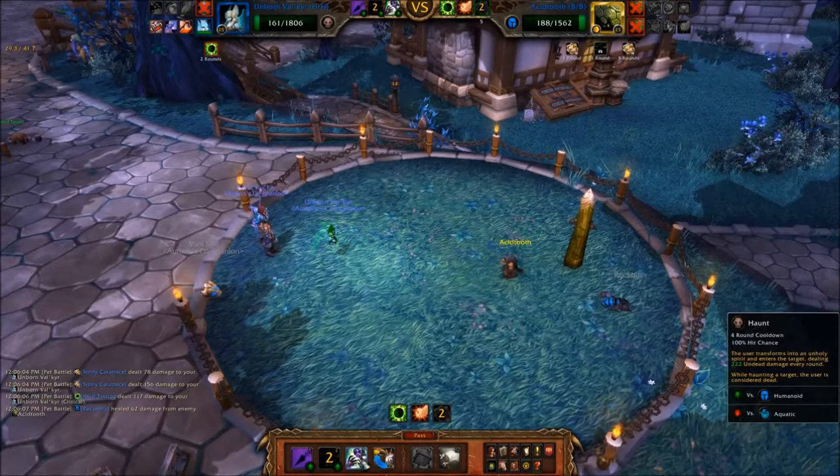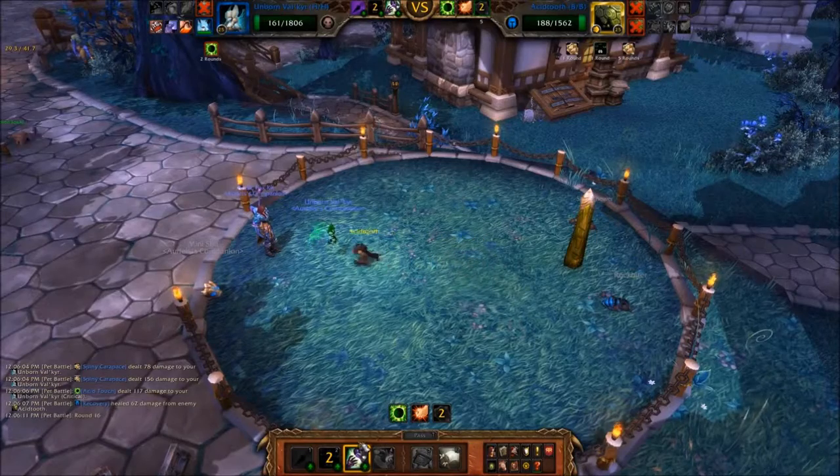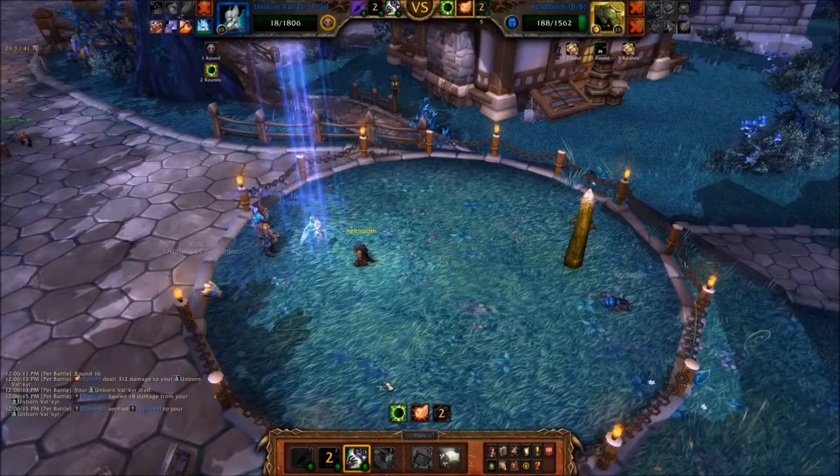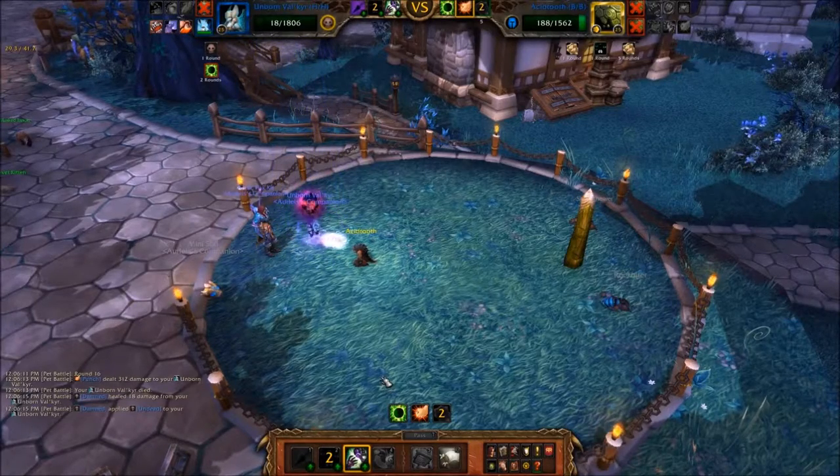You can also use the ability Haunt if your Unborn Valkyr is about to be killed. If needed, bring in your Fox Pet to finish off Assi-tooth to win the battle.